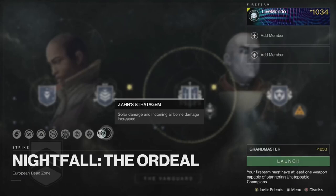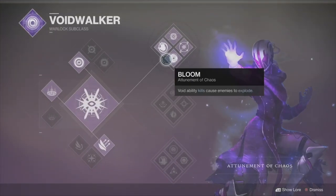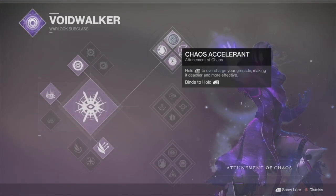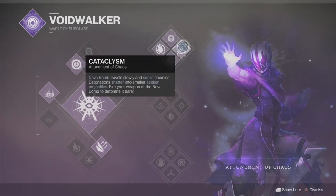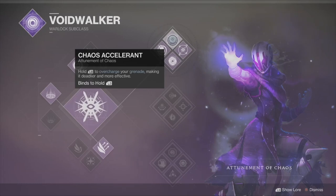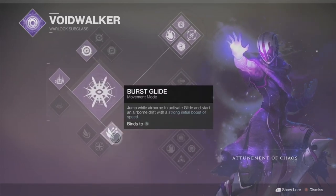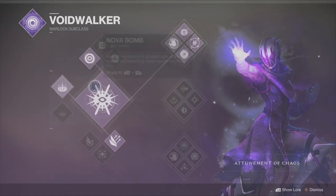I'm doing this on the Warlock — Voidwalker — because of the grenade. There's no other way to say it: the super is fantastic, but the grenade is going to really bail us out. Chaos Accelerant, being able to charge the grenade, I'm going to synergize it with Contraverse Holds and a high grenade recharge rate. So: Vortex Grenade, Burst Glide, and Healing Rift.